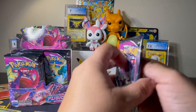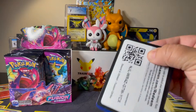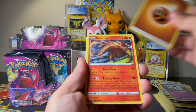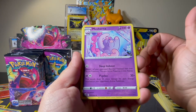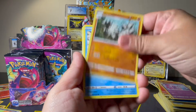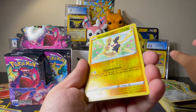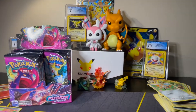We're down to the last four packs on the right side. We've got Fighting, Heatmor, Musharna, Graveler, Darumaka, Pancham, Wooloo, Pansage, Clefairy, Morpeko in Reverse, and a Leavanny Non-Holo Rare.